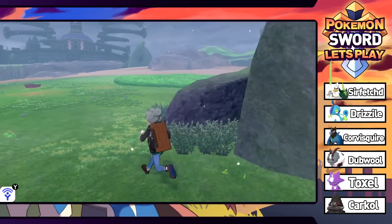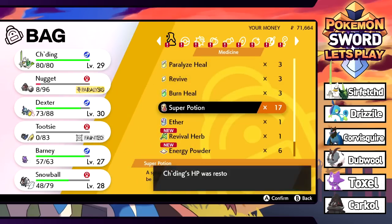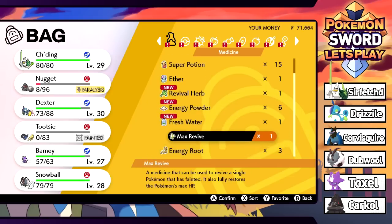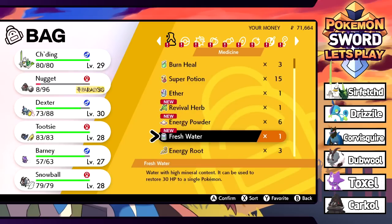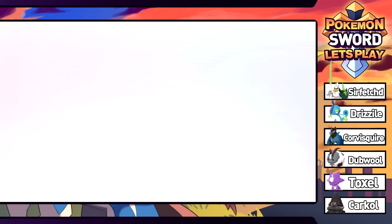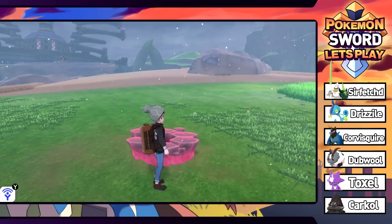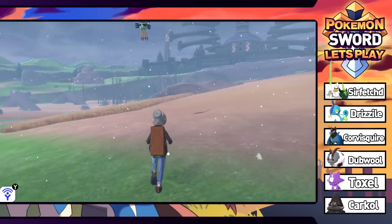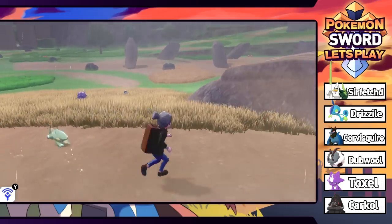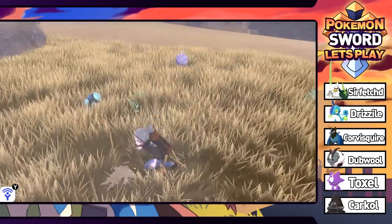We can battle Chloe again and she'll probably have evolutions next time. We heal up - Super Potion Chiding and Snowball. We max revive Tootsie and put it out front. Doing some more exploring and a big Golurk comes out of nowhere. There's also a Sigaliph. We've entered a new area called the Dusty Bowl - a whole different environment. There are Palpitoad, and then we run into a very strong looking Pelipper.